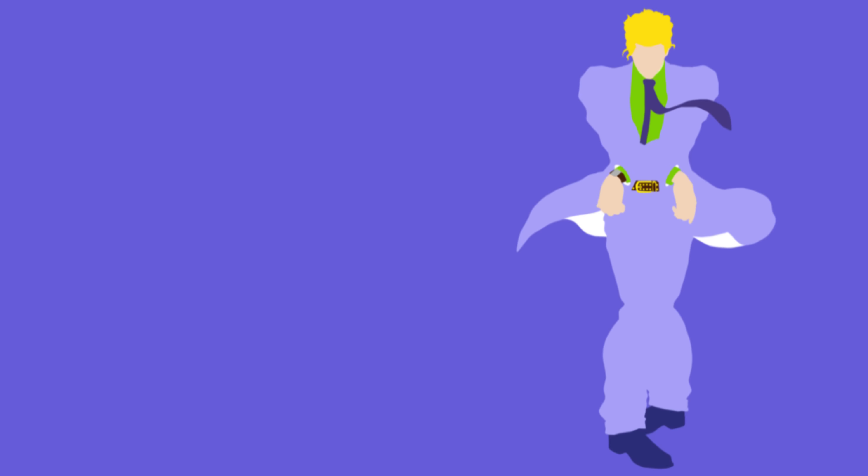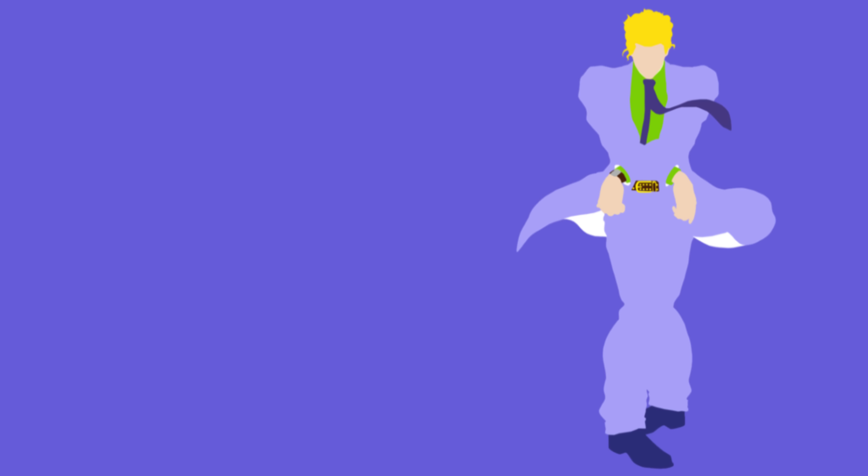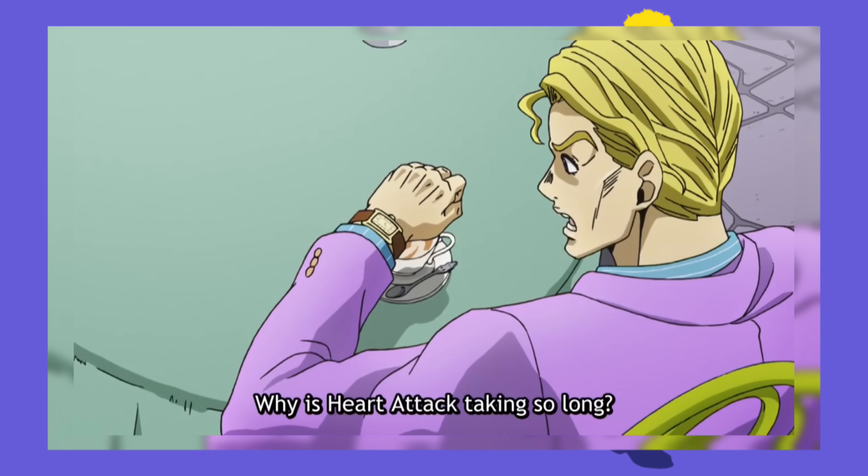After 9,004 punches at 1.5159×10¹⁶ joules per punch, this creates 1.3649×10²⁰ joules of energy total. At this point, Sheer Heart Attack has only 14 dents and 10 cracks in it, without Kira sustaining any major damage.